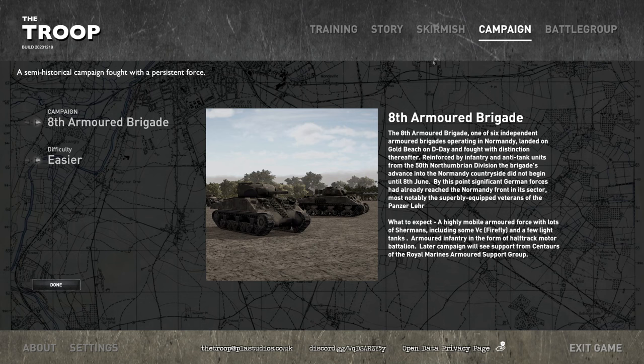We're going to go into the campaign on default difficulty — that's the middle range. There are four campaigns. There's the 8th Armored Brigade, one of six independent armored brigades operating in Normandy, which landed on Gold Beach on D-Day and fought thereafter, reinforced by infantry and anti-tank units from the 50th Northumbrian Division. Their advance into Normandy didn't begin until June 8th, by which point the Panzer Lehr division had already reached the front. You can expect a highly mobile armored force with lots of Shermans, including some Fireflies, half-track motor battalion, and later Centaurs of the Royal Marines Armored Support Group.